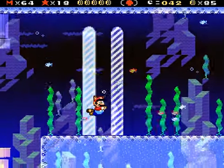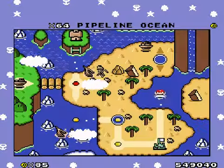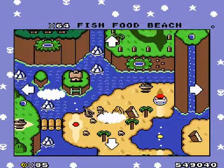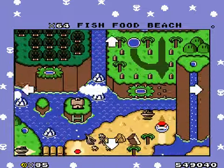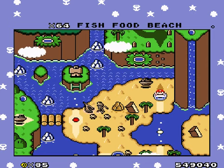Thank god. I'm walking on nothing — what the hell? Level with a secret exit — that's actually not so common anymore. Fish Food Beach is the next level, and that will be in the next episode. Goodbye, everyone.